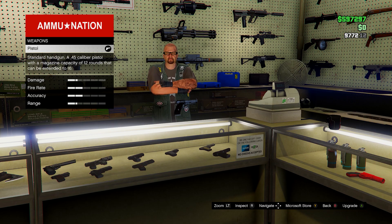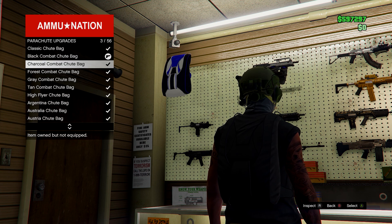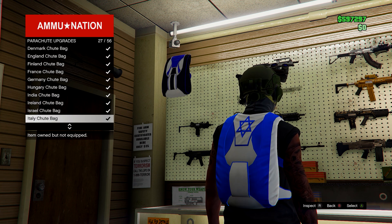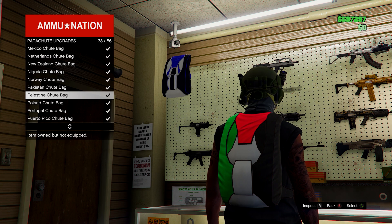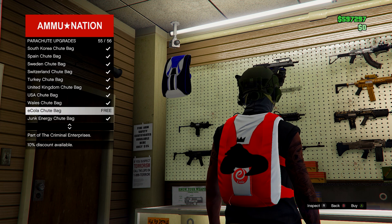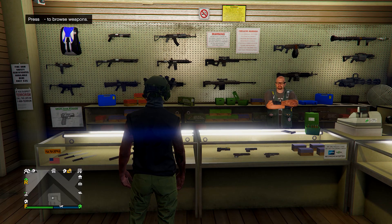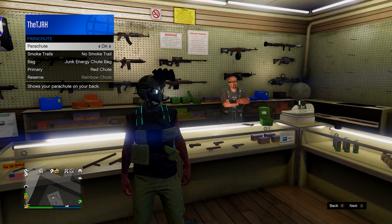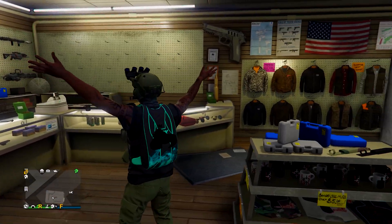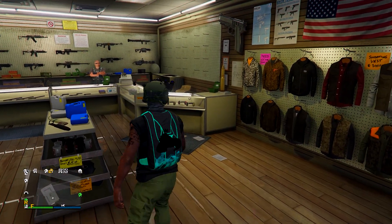Inside Ammu-Nation, go to the front desk, head up to parachutes at the top left, go to parachute upgrades, and equip any of the bags that allow you to have the crew logo on them. It works with the India shoe bag, the Pakistan shoe bag, custom parachutes like the Junk parachute and the eCola parachute. Equip the Junk one here, then equip a parachute using your interaction menu. As you can see, you'll have the crew logo on top of the parachute.